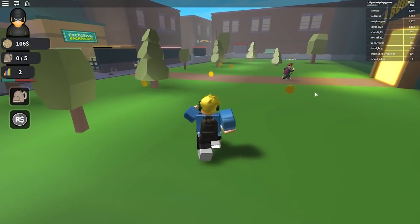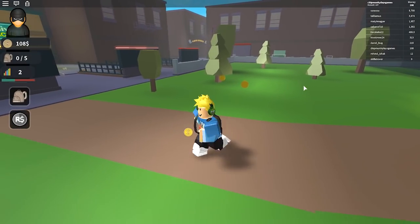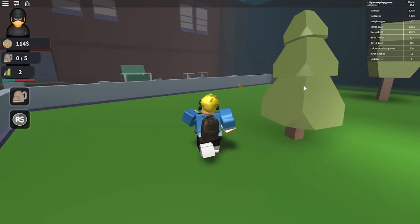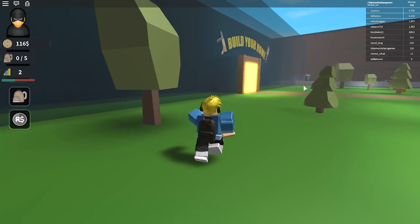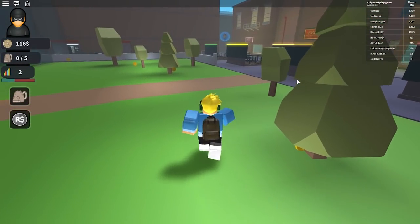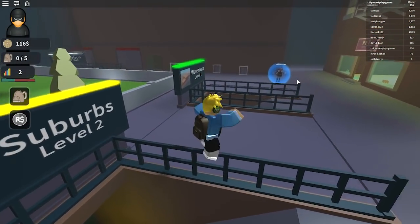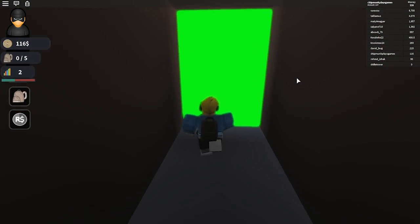Someone on the leaderboard has $6,000 — that is crazy! I'm at 110, 112. This might be an okay way to actually get some good money. There's no way I can build a house yet — I cannot afford to build a house. I might have to go back to the warehouse and steal some more stuff.